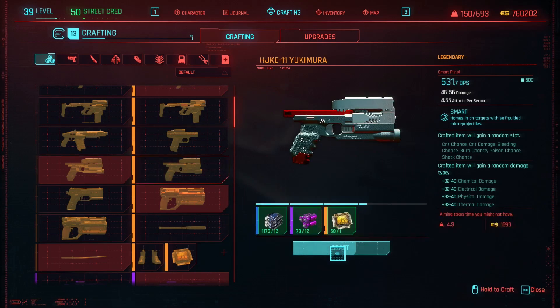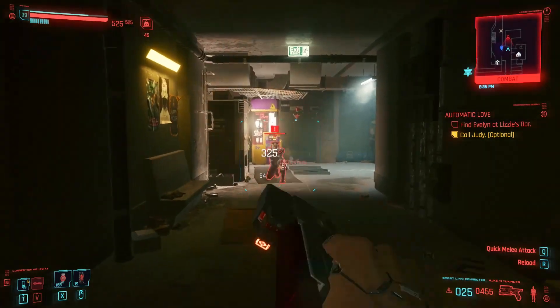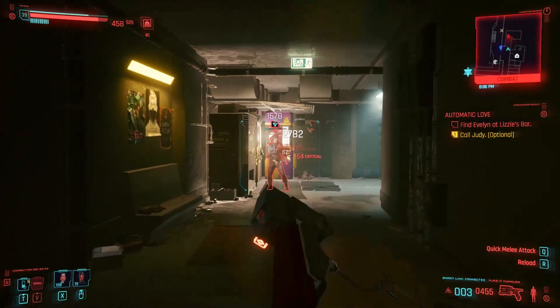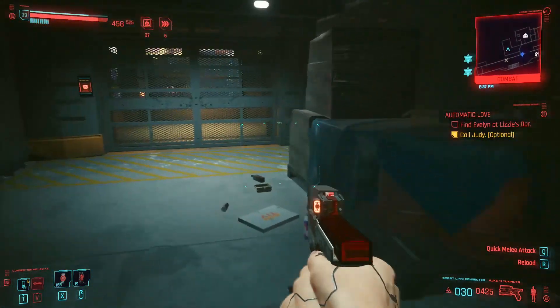Hello everybody! The Anka-GA11 Yokiwura is a powerful smart pistol with guided bullets that can take a target even behind a wall. It has a high chance to knock back an enemy, preventing them from shooting you back.